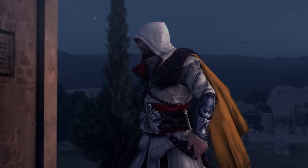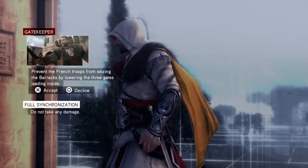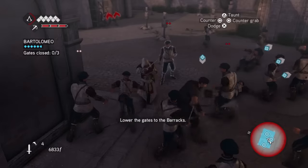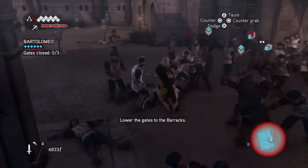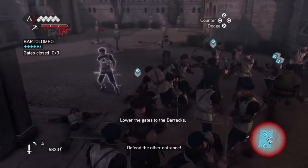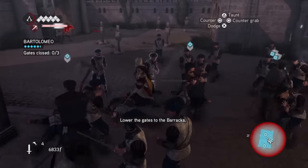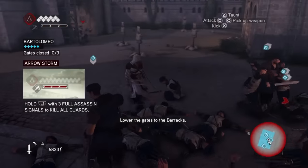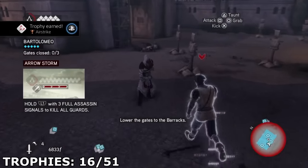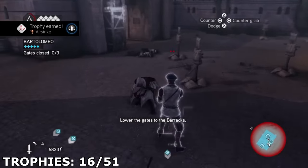Once I was done replaying memories, I jumped back into the story, and during sequence six, memory one, I got the trophy Airstrike for killing 10 guards with a single arrow storm. Arrow storm is an ability unlocked once you have recruited six assassins and can only be used when three gauges are full. After that, I finished the last four sequences and then got through over 17 minutes of unskippable credits to earn the final main story trophy.